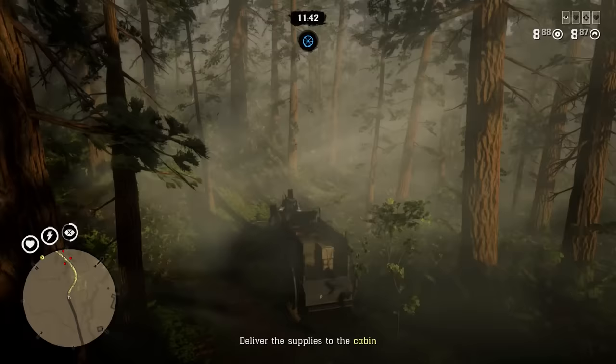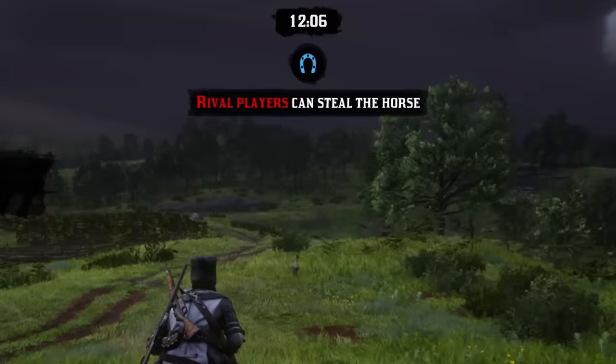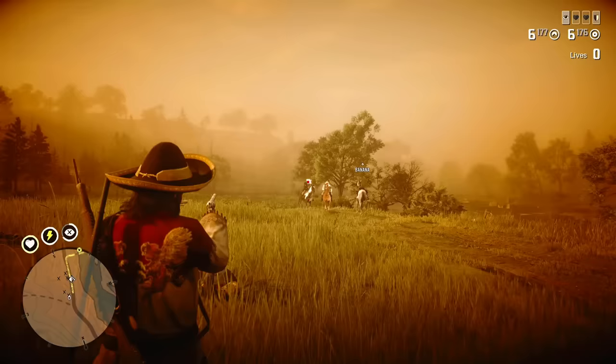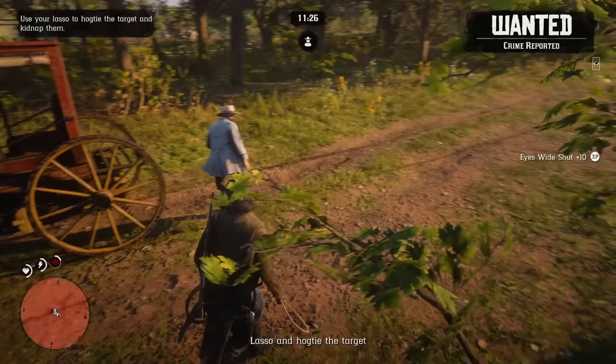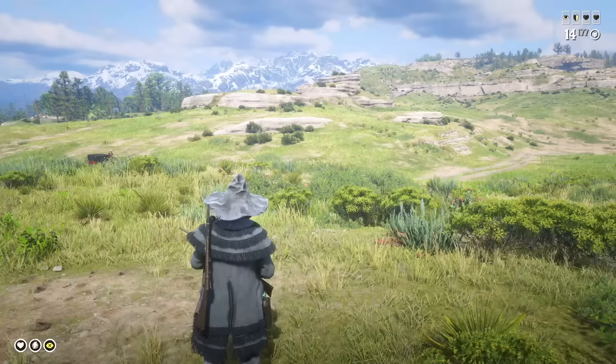Stranger Missions are just bad. They don't have interesting gameplay even by Red Dead Online's standards. In many such missions the game will literally tell other players to attack you, which will be just an excuse for them to kill a low level. But most importantly, the payout is just pathetic. I'm talking about Red Dead Online dollars, because the amount of gold bars you earn is pretty much the same for most activities. And just like money and experience, it's based on time spent on a mission. For completing a Stranger Mission in 10 minutes you will earn around 15 dollars. And that's why people are quitting.